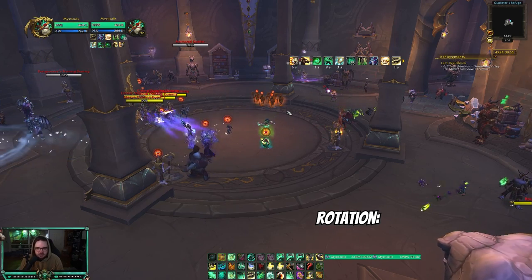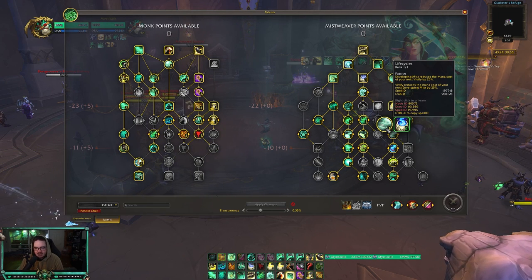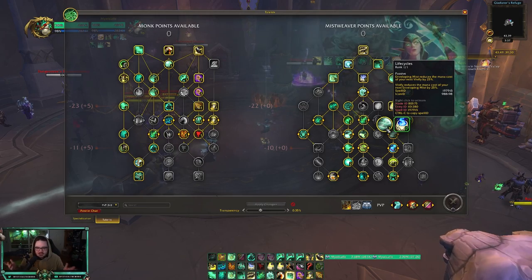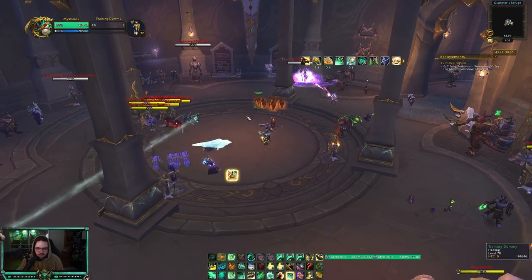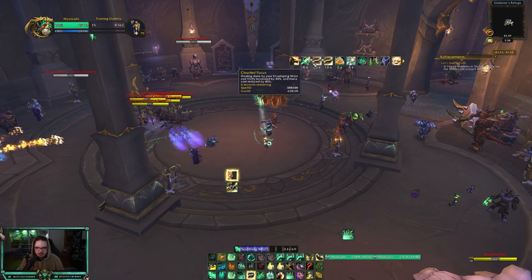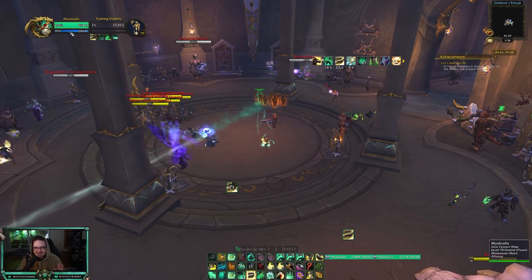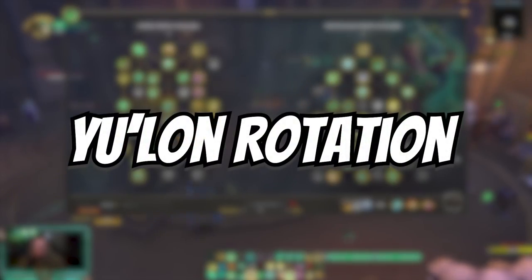The most important thing is utilizing your Life Cycles buff. It takes a little time to get used to, but eventually you just know — if there are no kicks available, you go instant Vivify, then Thunder Focus Tea into another Vivify since it costs no mana, then Enveloping Mist — and for all that healing you use exactly one percent of your mana.